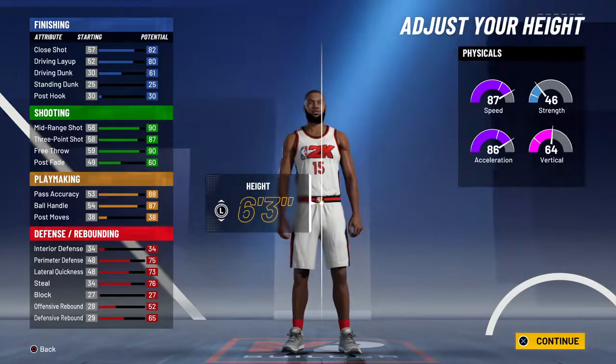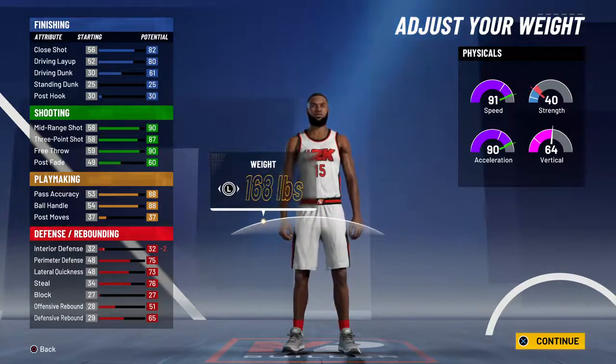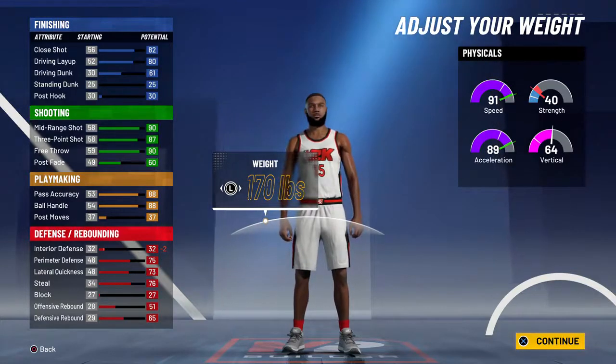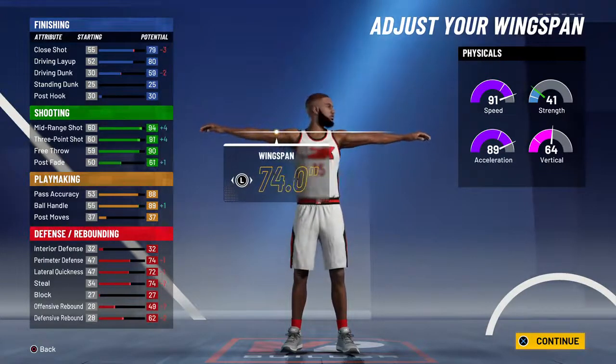Body shape doesn't matter, pick one. Height, you're going to want to go 6'2" because it upgrades your speed and a little bit of ball handling, defense, and stuff like that — perfect height. Weight, go all the way down to 170 because you really need to be fast. Trust me, I'm using this build at the moment and you have mega speed — even before you go to the Gatorade gym or anything. Lowest wingspan, just to get that shooting up.